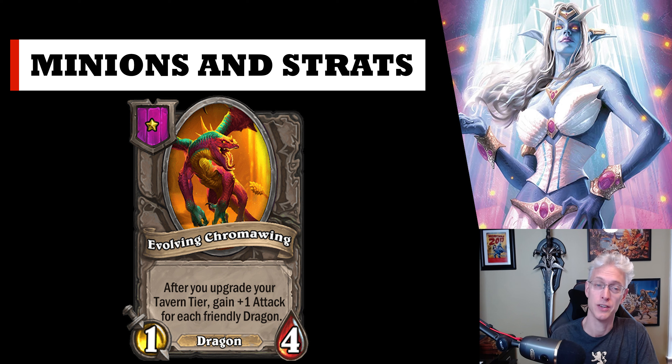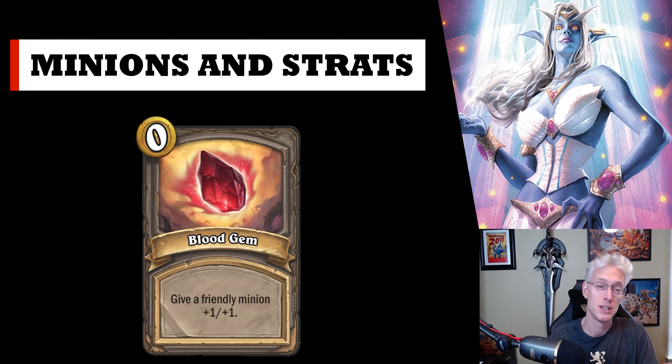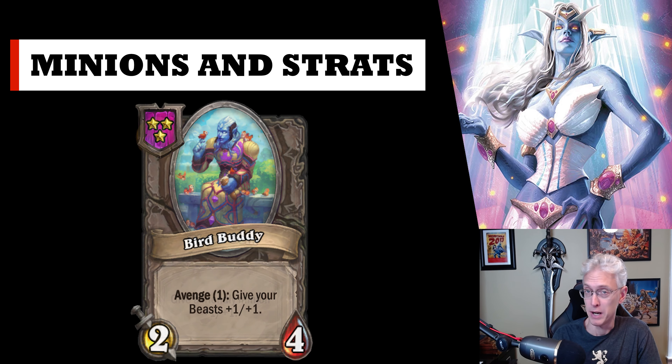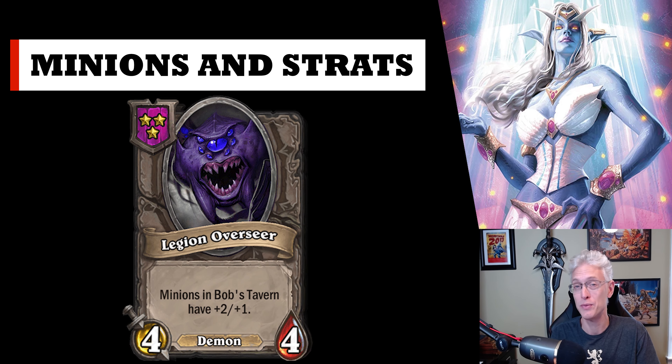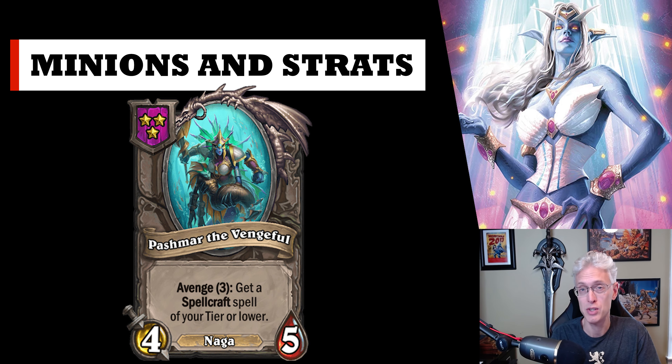Quillboars — get blood gems, buff them up. Bird Buddy: you've got a few beasts, maybe a couple non-beasts taunted up front. They die, all your beasts gain extra attack, your quest is done. Say goodbye to the beasts unless you triple into some really good ones. Legion Overseer — same idea, your shop has its attack and health buffed every time you buy a minion. Pashmur the Vengeful: every time three of your minions die, it kicks a vengeance and gives you a random spellcraft, which is going to be plus attack. These things can quickly push you into the second stage of your quest.